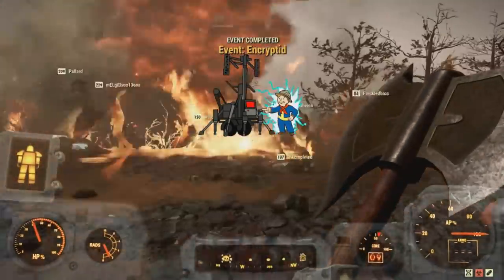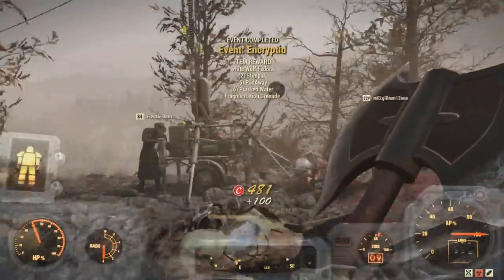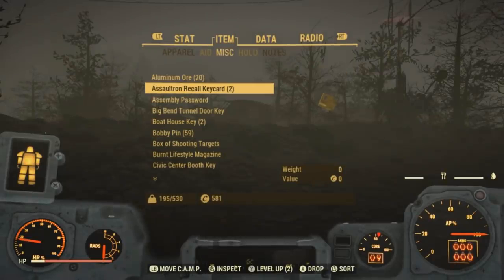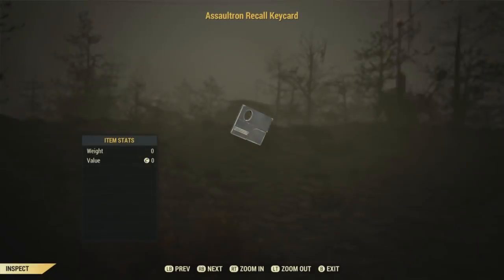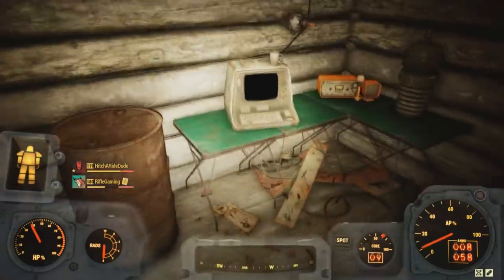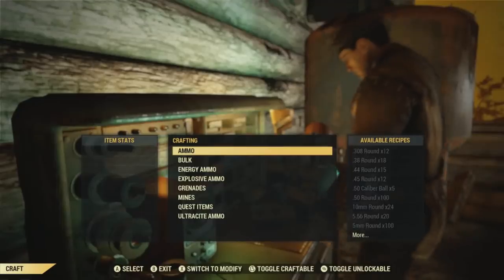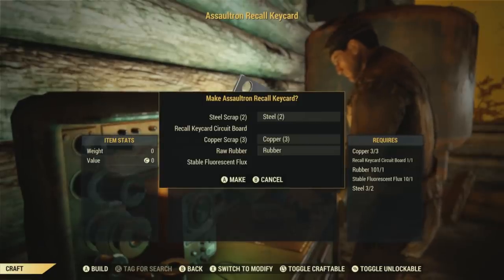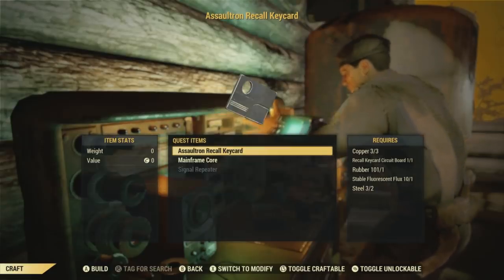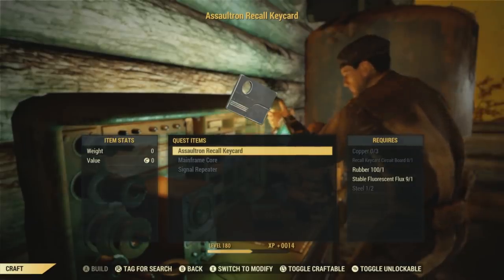In order to actually grind this event, like I mentioned before, you're going to have to progress through the questline and actually do this event. And in order to do it again, you're going to have to actually create these key cards that summon this Assaultron, by initiating recall on that terminal in that cabin over there at the Pylon Ambush site. And in order to create these key cards, as you can see here, it's not that cheap to make. It costs three copper, one recall key card circuit board — which a lot of you may be confused on how to get, and I'll be showing how to get that in this video — you're also going to be needing one rubber and one stable fluorescent flux, as well as two steel.